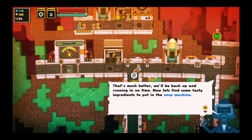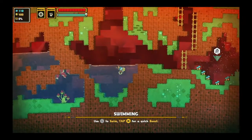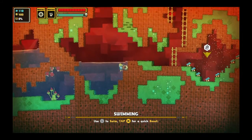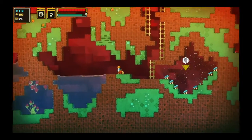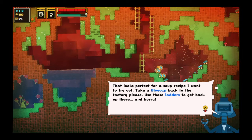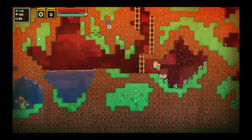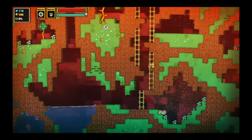Now let's find some tasty ingredients to put in that soup machine. I think some blue cap mushrooms are growing below the factory. Pop down the zero-g elevator and grab some ASAP. Oh, we just hold down to go faster. Thought I was gonna die. Swimming is so hard — you have to hold X to swim. So apparently I can only carry two ingredients at a time.